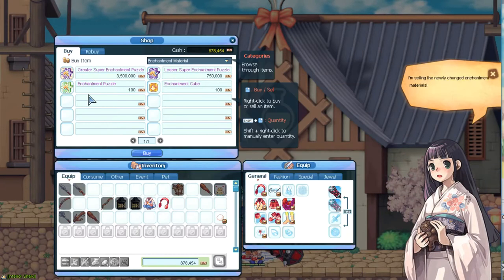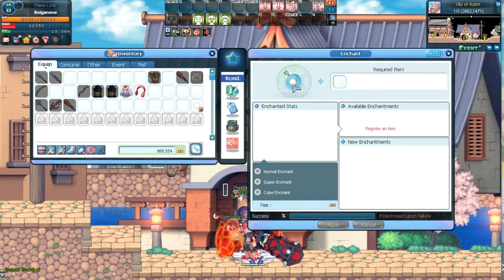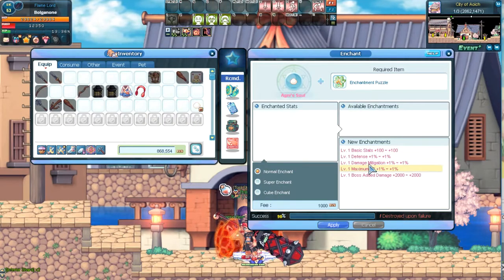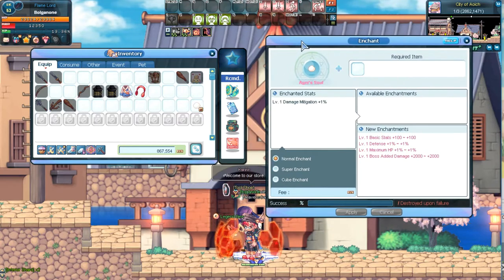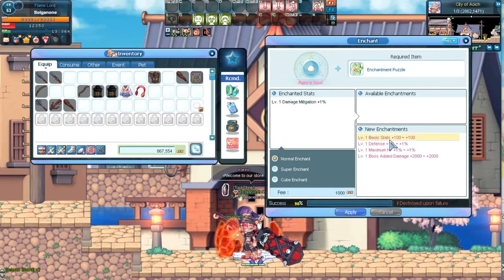Agni Soul can also be enchanted, so grab some enchant puzzles from an NPC in town who sells them. All of these stats on the right can be enchanted onto the soul. To enchant them further, first upgrade the Agni Soul.